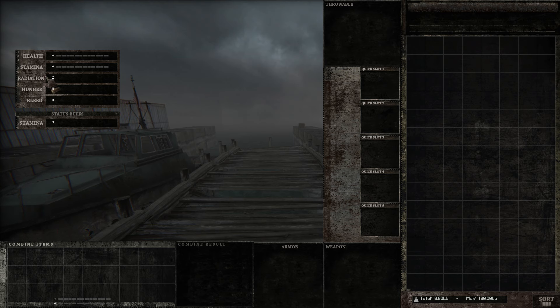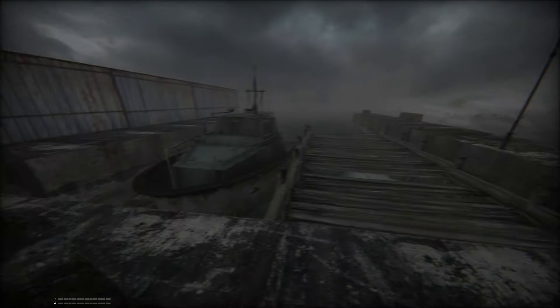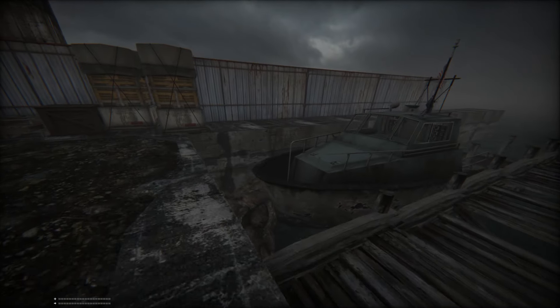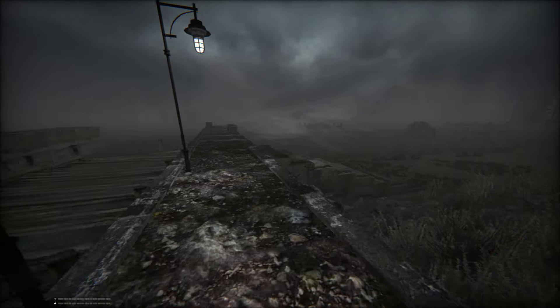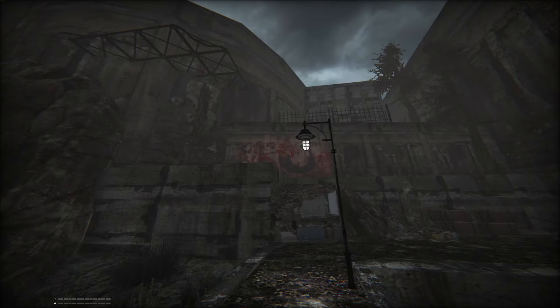And we have health and stamina, but we also have radiation, hunger, and bleeding. I can't actually go back and look at my boat. But here we are on Fort Oasis, which is a grubby, decaying island. Kind of reminiscent of the island in Resident Evil Revelations 2, which, if I remember correctly, was also like a mining colony — a Russian penal mining colony that was left to rot.